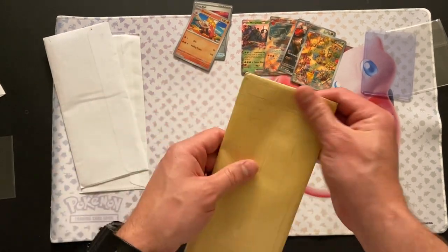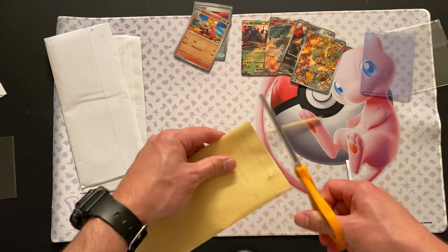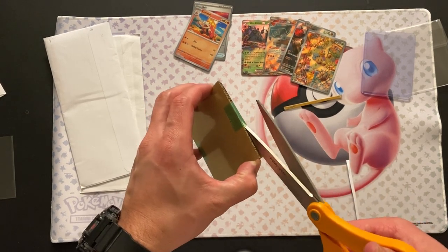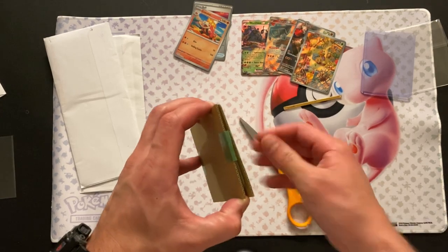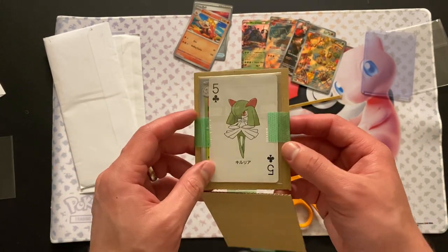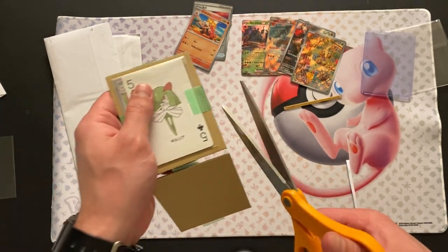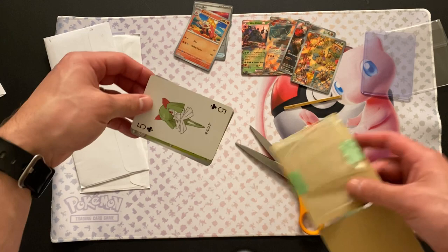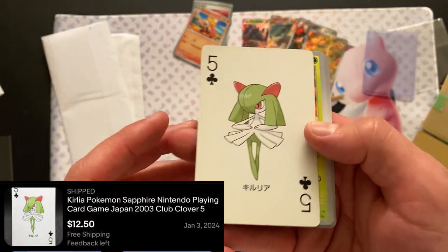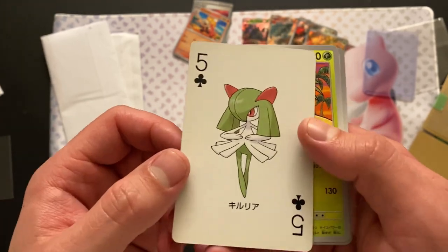And now we get into the Japanese envelope, which is really nice. Usually getting stuff from Japan is very well packaged. This one was off of eBay. Looks like they added a couple extra cards for backing. What's crazy is my favorite number is five, so the Curlia playing card with the number five is amazing.